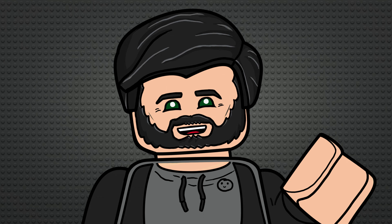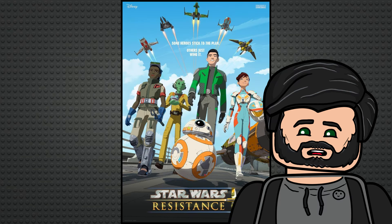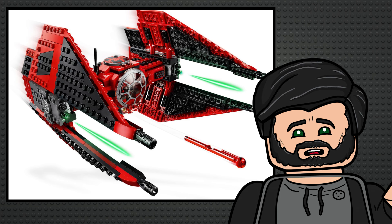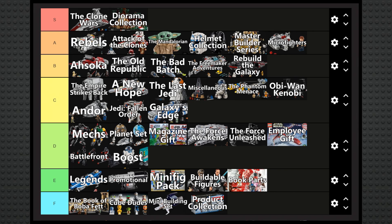Resistance is an interesting one — this entire sub-theme consists of two modified TIE vehicles from the Star Wars Resistance TV show. These sets look pretty cool, and the Black Ace Interceptor is especially fun-looking, but Major Vonreg's TIE Fighter is basically just a red Interceptor, which really isn't that creative. So I'm going to put this down at the absolute bottom of C tier, alongside the other sub-themes with one solid set and not much else.